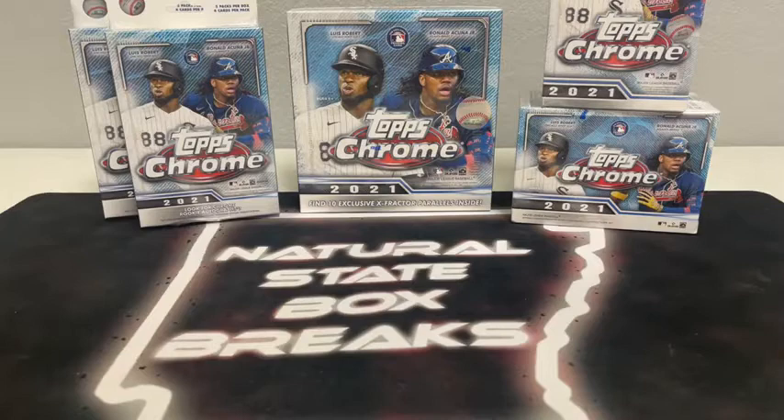On our first break of this set, we had a fantastic time. Lots of good rookies out of the Mega with the X-Fractors. I want to say we did get an autograph. Had a good night of Bowman the other night — pulled a Dylan Carlson green auto numbered to 99. Hopefully Topps Chrome is good to us tonight.